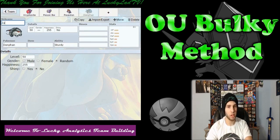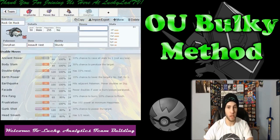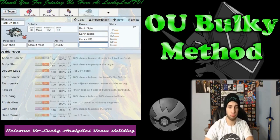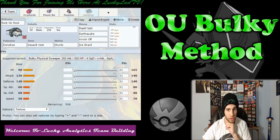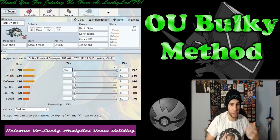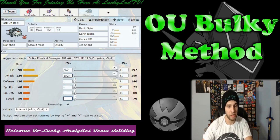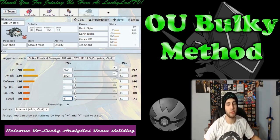I'm going to name it Rock On Rock. I'm going to make it male and give it the Assault Vest. Moves: Rapid Spin, Earthquake, Knock Off, and Ice Shard — that is perfectly good enough for me. I want it to be Max Attack. Four in Speed, so it outspeeds an uninvested Donphan if we run into one.